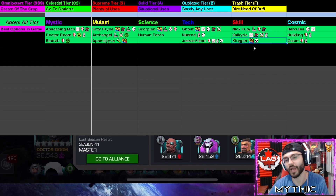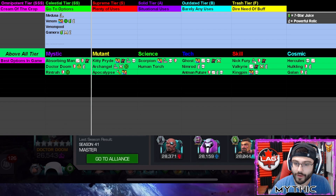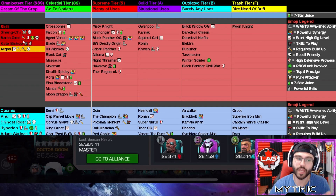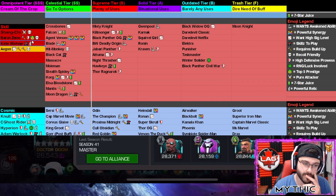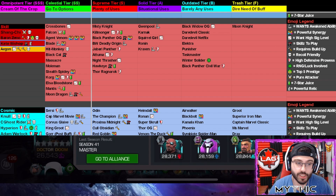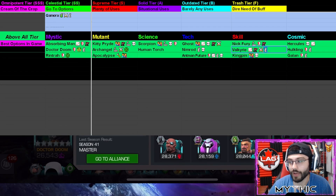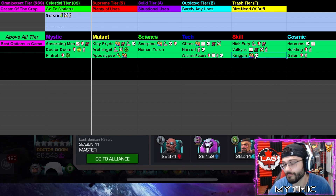Valkyrie also benefits from a Valkyrie relic which makes her even better. For the third Skill spot, I put Kingpin, but honestly it could go to Kate Bishop — she's very new but people are absolutely in love with her, and she has the Winter Soldier relic which increases her cold snap damage significantly. So guys, help me decide: Kingpin or Kate Bishop for that third Skill spot?